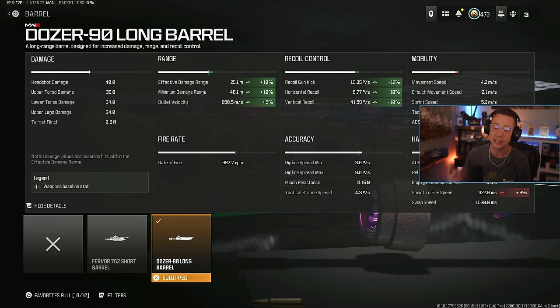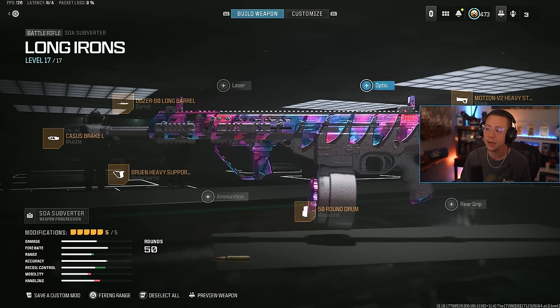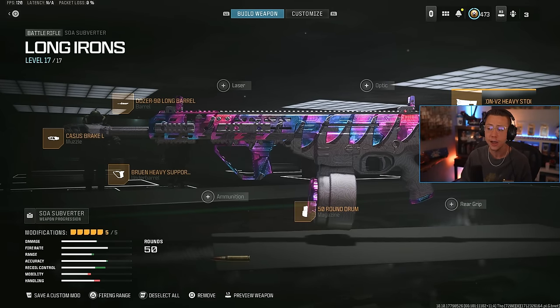Those 90 Long Barrels do it all — range, velocity, control, firing aim stability — really increasing efficiency in the mid to long range. 50-round extended mag, then I go for the Heavy Stock because this thing's got such clean iron sights I can use it at long ranges and still feel very accurate. If you wanted to use a 3.4x or 2.5x optic, I'd recommend switching out either the stock or the underbarrel. But personally with these irons, you've got to take advantage of how easy you can make this thing.